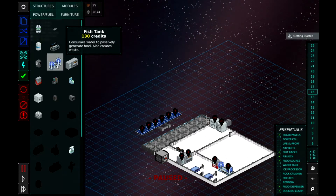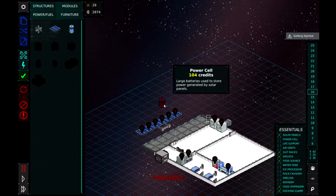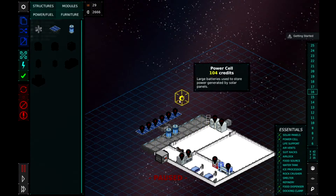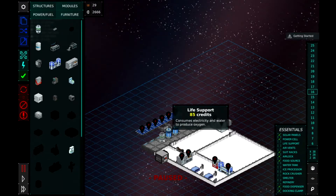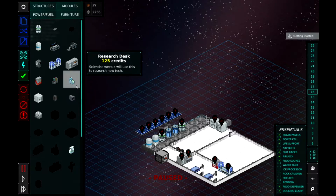Now we need our life support basic features: power fuel batteries - we should put those in the middle. That'll store all the electricity. Two is probably overkill but it'll do. Life support consumes electricity and water and produces oxygen - again two could be overkill - and a couple of oxygen tanks as well.